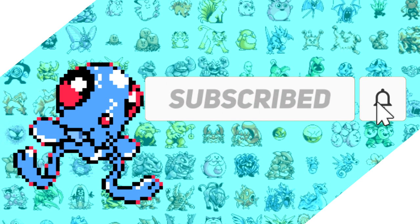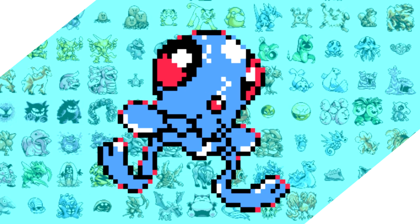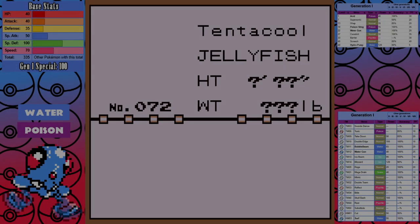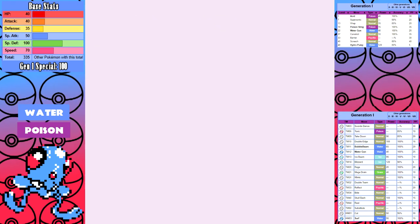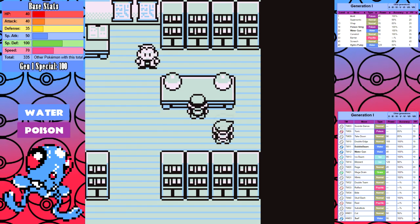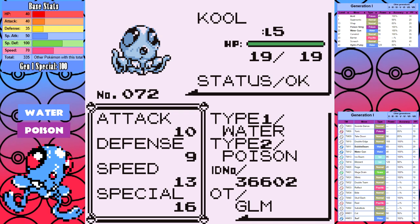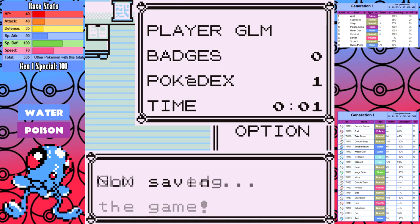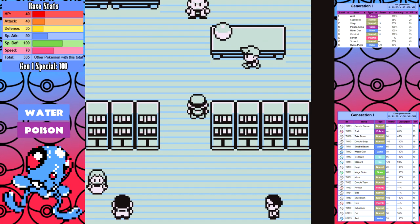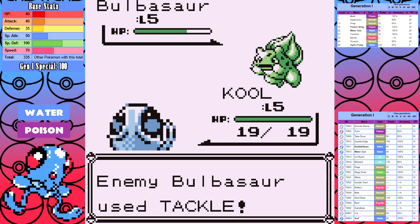Before we jump in, if you enjoy this content feel free to subscribe, hit that Bell, and leave a comment — it's the only way I'll ever break free of the YouTube algorithm. Let's get to it. I do reset for good Pokemon; I just want a Tentacool with decent special and decent speed for a good representation of what it can do. The rules are simple: no items in battle, I can only use Tentacool, no glitches/skips/exploits outside of the badge boost, and no saving between Elite Four members.